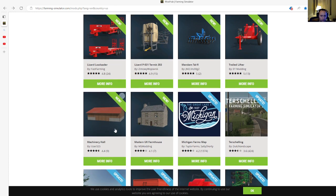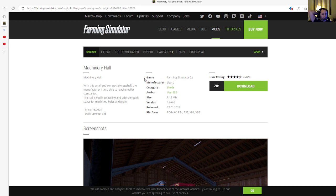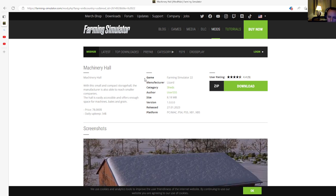Next is the Machinery Hall by user 555, rated 4.4 stars with 9 user ratings. This small and compact storage hall allows the manufacturer to reach smaller companies. The hall is easily accessible and offers enough space for machines, bales, grass, or grain. Price is $78,000, daily upkeep is $34. Category is sheds, file size 8.18 megabytes, version 1.0.0.0, released 27th of January 2023, available for PC, Mac, PlayStation 4, PlayStation 5, Xbox One, and Xbox S.